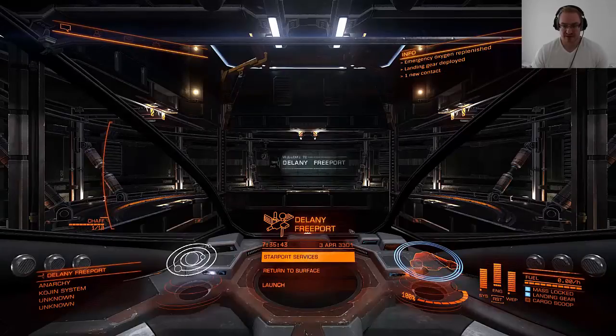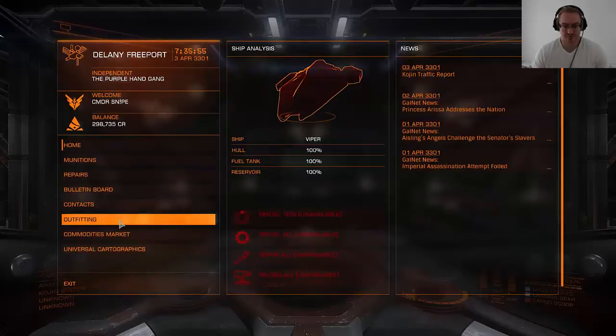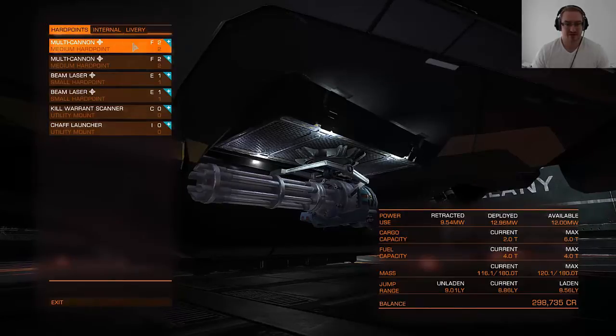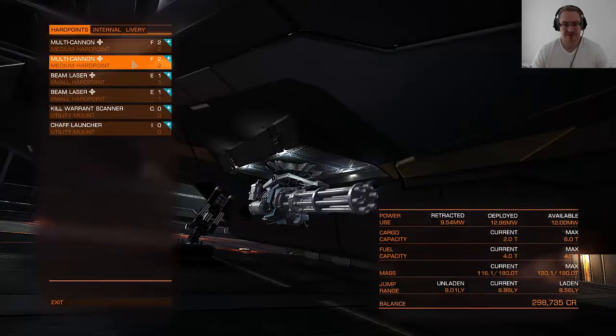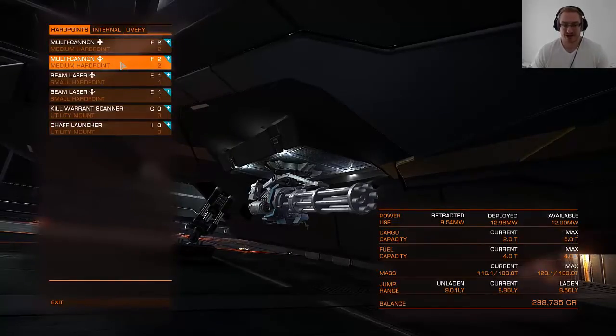First let's take a look at my setup on my Viper. I have two multi-cannons in the first two slots and both of them are gimbaled — you can see that by this icon, which looks a little bit like a star. What that does is it auto-tracks your enemy target; as long as you have it in your sights, the cannons will track whatever you are aiming at, even if it's a subsystem.